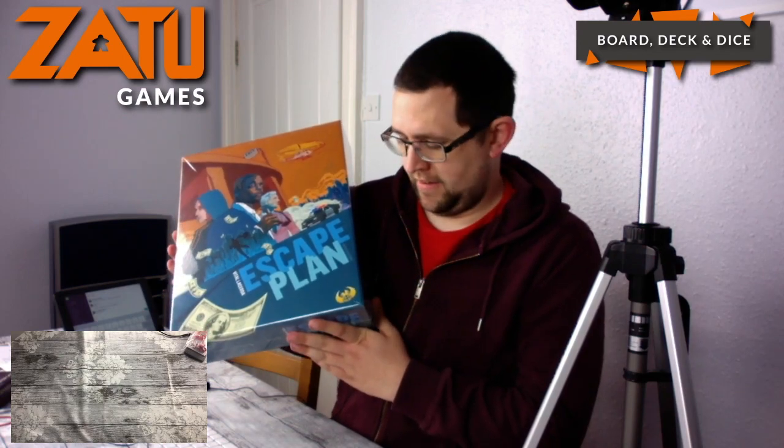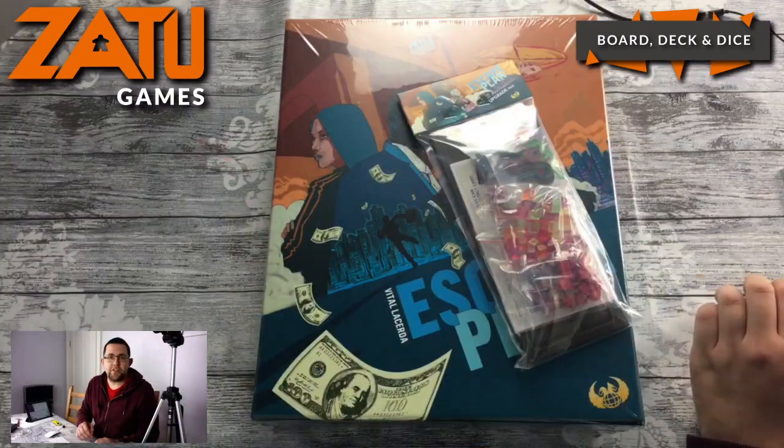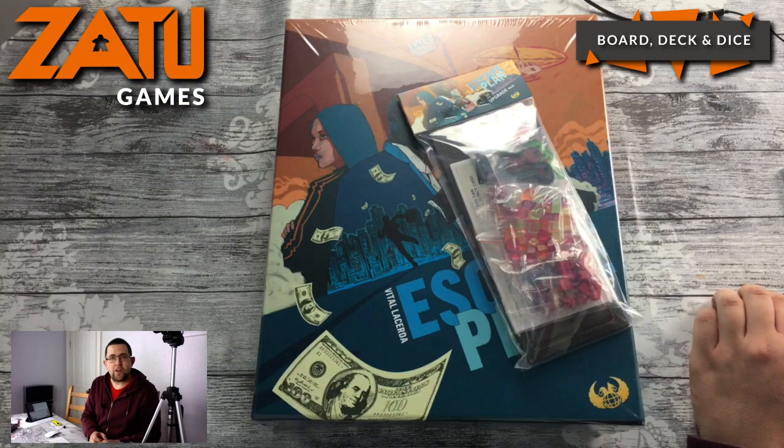Hello, welcome to Zatu Live. Today we are unboxing a very exciting game. I'm going to lift it up here — it's down on the bottom camera at the minute. Escape Plan! The lights are reflecting on it. I'm going to get that shrink wrap off in a minute. This is the Kickstarter version — we have the Kickstarter version in stock coming through the website and the link is in the description. So let's have a look at Escape Plan.